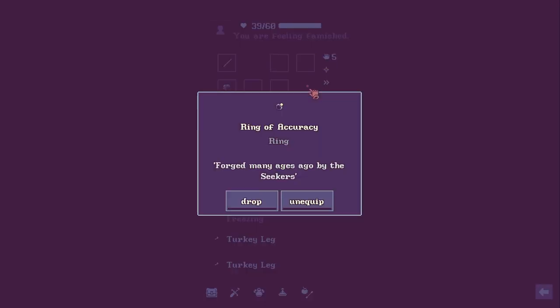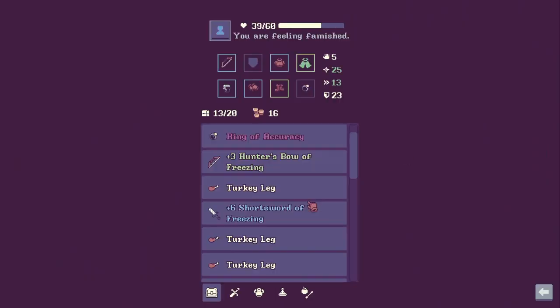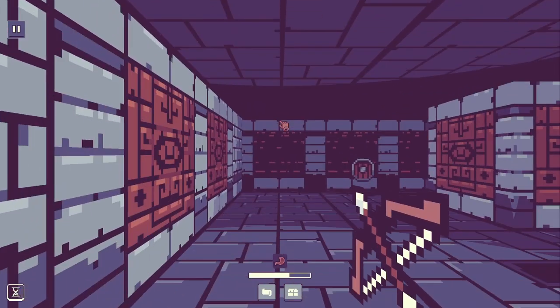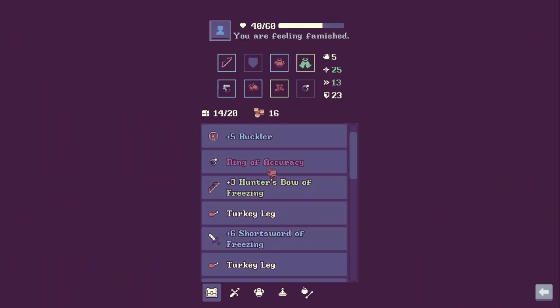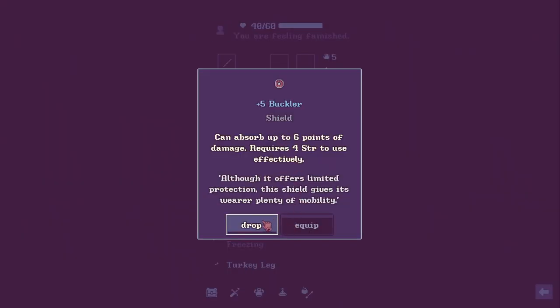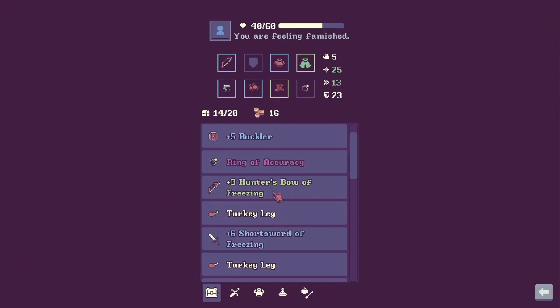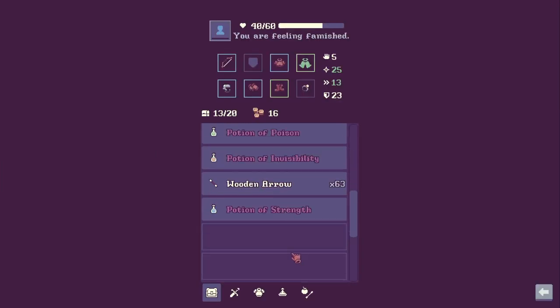This ring of accuracy — could this be a better ring of accuracy? I think they might be exactly the same. We got a buckler — I don't think I can wear that, no. I'll keep it just in case — you never know. I don't really want to drop my plus three hunter's bow, so I'll drop the dagger though.